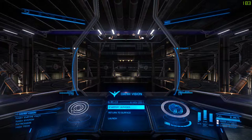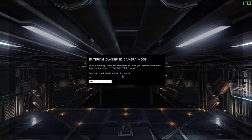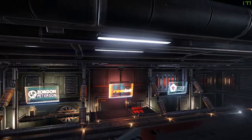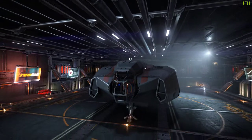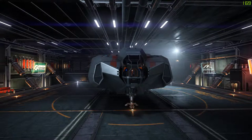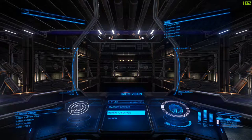Hi everybody, it's SickCreek here, and today I'm just doing a quick video on my first impressions of the Type 6 Transporter. I've just had this ship for a few months now, haven't really been playing too much Elite Dangerous, but basically I bought it after my Cobra, and I've just been using it to do a bit of trading and trading missions, even a little bit of smuggling as well, just to get me a bit of credits going while I save up money for my next ship, which will probably be the ASP.